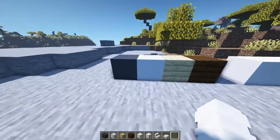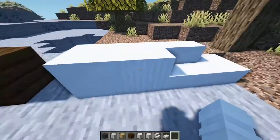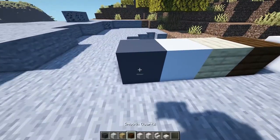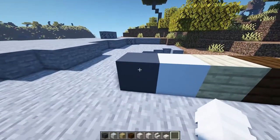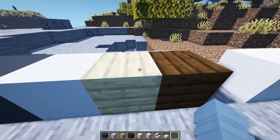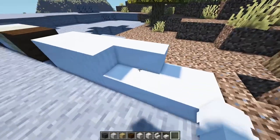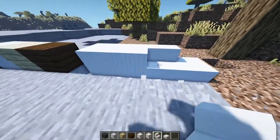Before we move on, I want to talk about the color palette of modern houses. Modern houses have a lot of white and also a lot of contrast, so it's good to add some dark where you have white. A good pair is white concrete, gray concrete, dark, and birch planks. Quartz is good for additional block types like stairs.